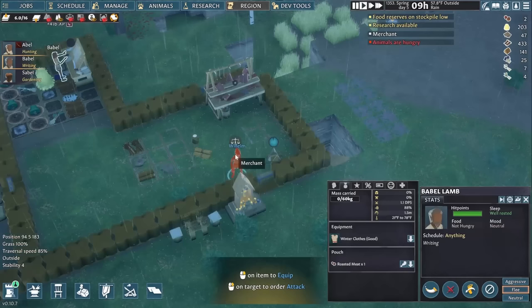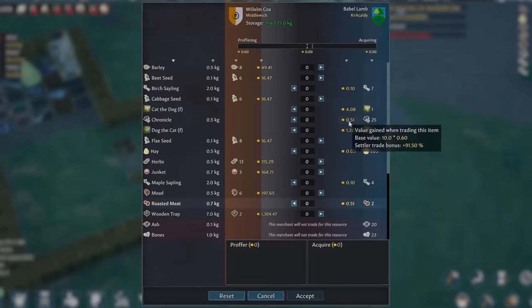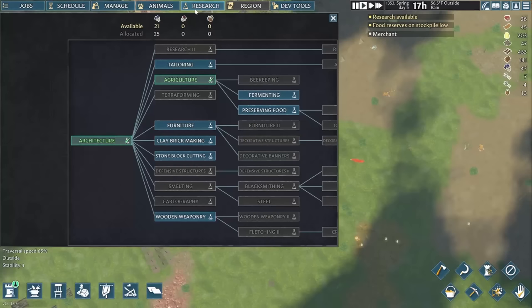A trader arrives, and while these are normally great ways to grab barley or seeds to plant, one of the scenario's settings makes trading absolutely brutal. One of our meals sells for half a gold, while one of theirs costs $164. I need to buy apple saplings from traders eventually, but that's going to be years down the line at these prices.